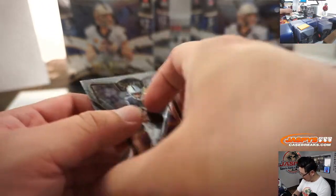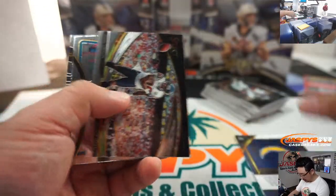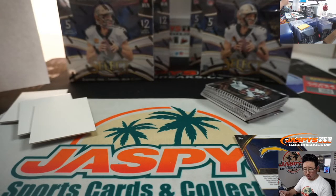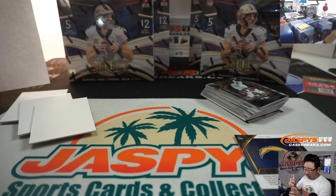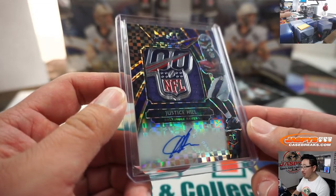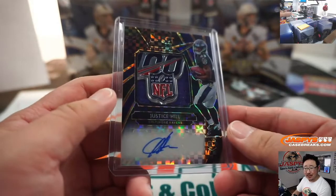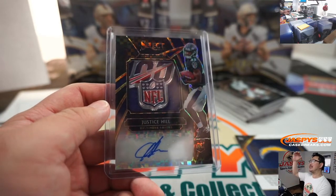Love Darren Waller — nice Darren Waller there. Joey Bosa field level and a one of one — Justice Hill! Joe Hauer with the Baltimore Ravens gets the NFL 100 shield and the Justice Hill autograph. Some nice bit of justice being served to Joe — all aboard the Big Hit Express, whoop whoop!